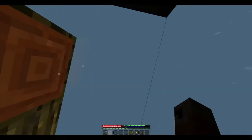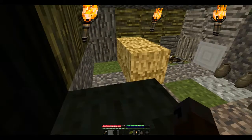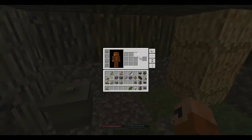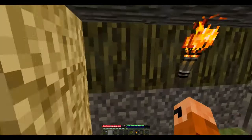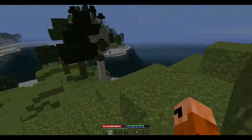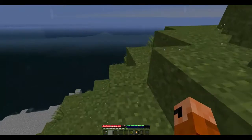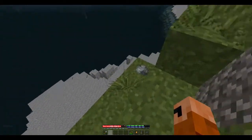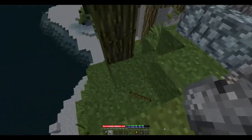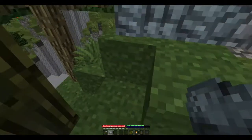It looks like the sun is about to go down. We don't have any stone to make tools — we used it all for the walls. So we've got to get ourselves some rocks so that we can renew our tools because we kind of used them all up.